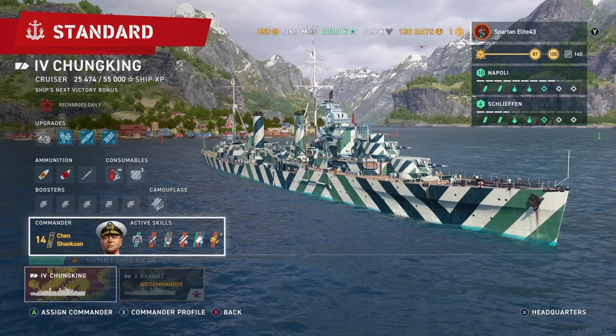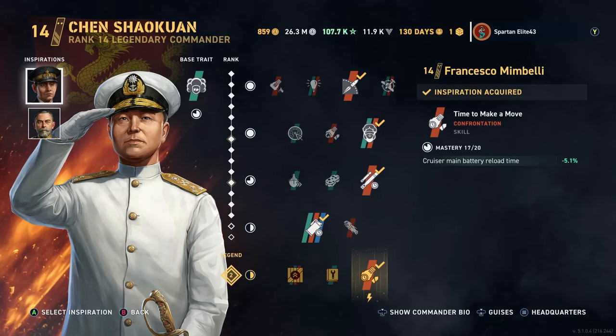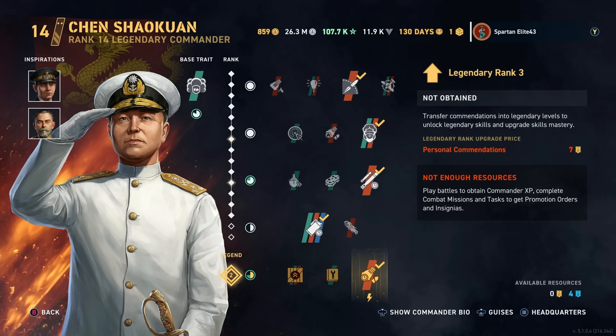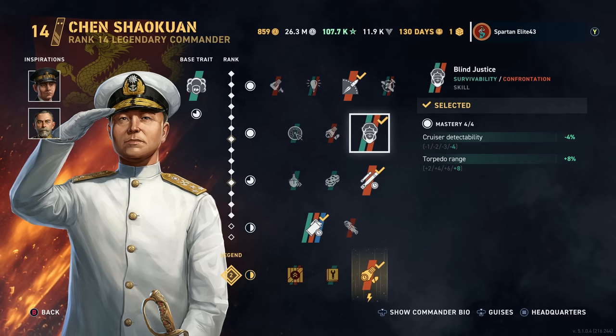Let's get into our commander. We're running Chen Xiaoquan. We have Francesco Mimbelli for our main battery reload time and Charles Madden for main battery traverse speed and main battery reload time buffs. We have taken him up to level 14 and given him Legendary 2, just so that we get a little bit more out of this build. But we're running Beyond Range, Blind Justice.